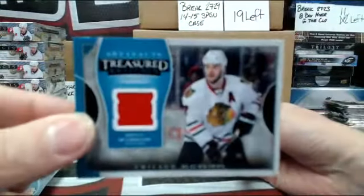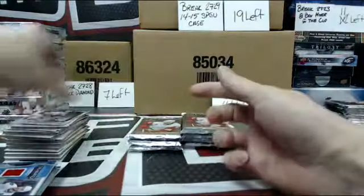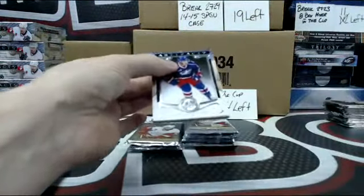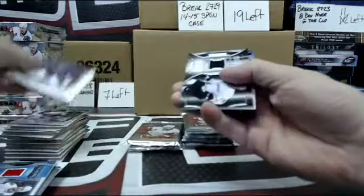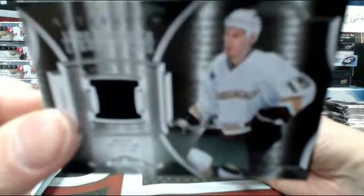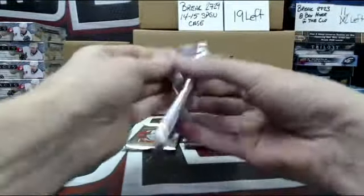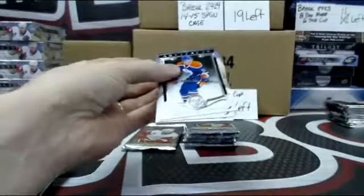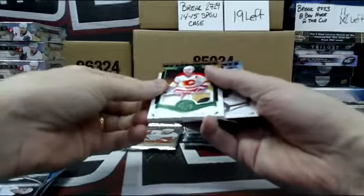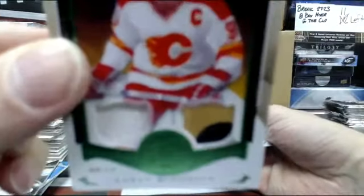Treasured Swatches of Brent Seabrook. Relic of Ryan Getsabrook. Very cool. Jersey and stick out of $25, Emerald of Lenny McDonald.